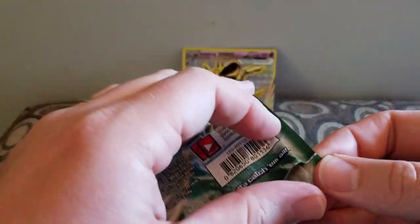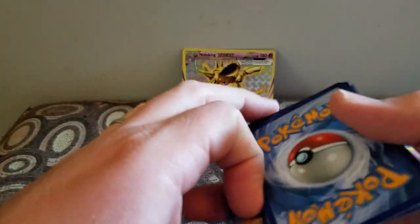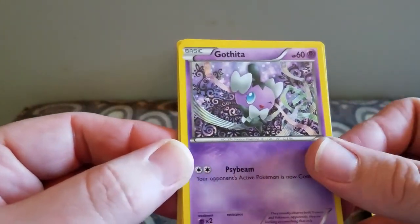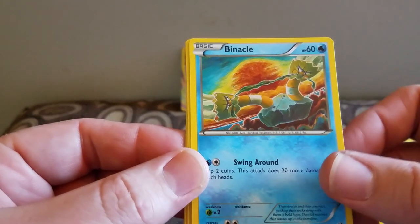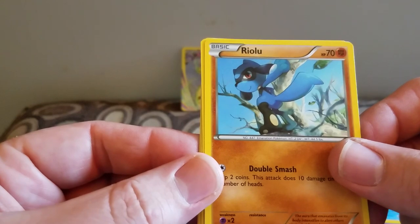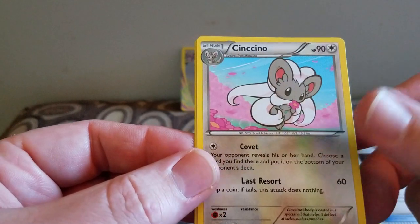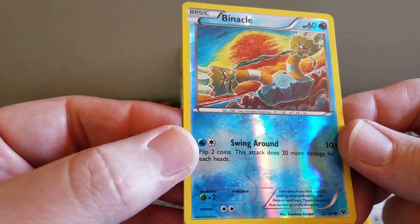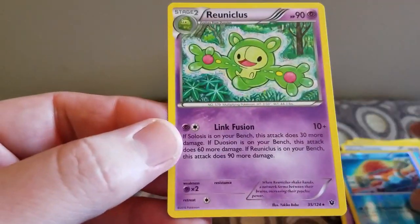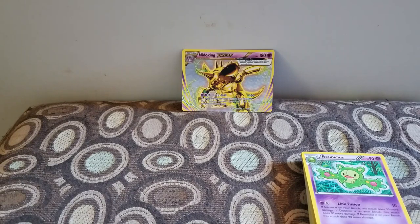Last pack — Fate Collide. So a Gothita, a Sableye, Shelmet, Binacle, a Riolu, Duosion, De-Evolution Spray, a Sigilyph, and we have a Binacle Holo — Reverse. The Rare is a Reuniclus. I don't know, but at least I pulled that one. That one's pretty cool. I don't know if it's any good or not.